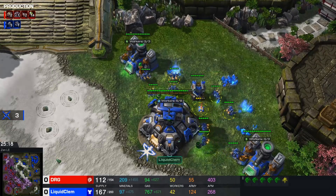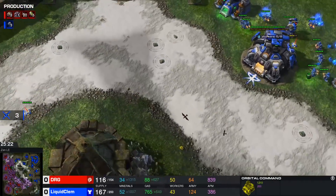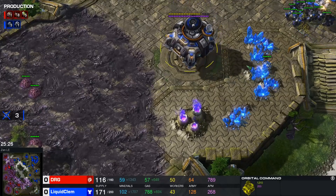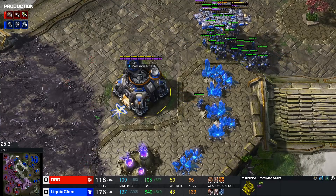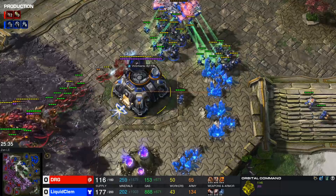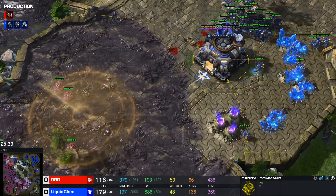Clem is pushing forward and will be able to snipe two ultralistks, which is a big deal. Another ling runby into this death trap — let's see if Clem gets those zerglings for practically free. Four SCVs is good but not quite what you want for 15 zerglings if you're only mining 1,400 resources a minute. Clem is running dry on other bases right now. Orbitals moving forward, a lot of scans and mules available, but it's scary to drop mules this close to creep. Instead, mainly scans are being used for now.